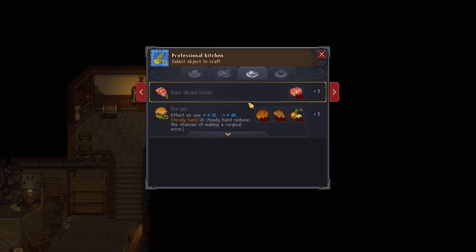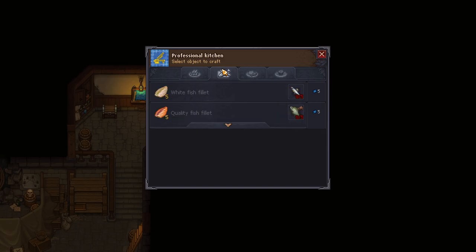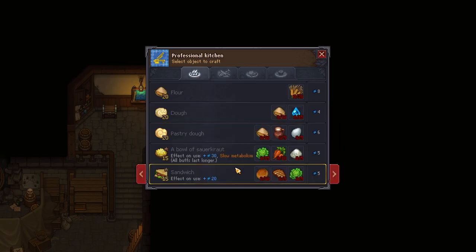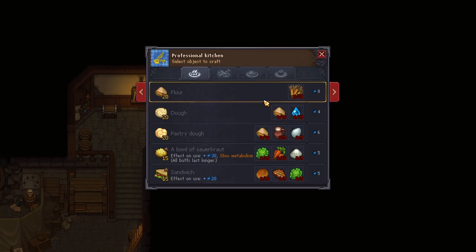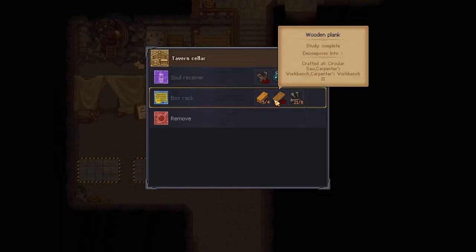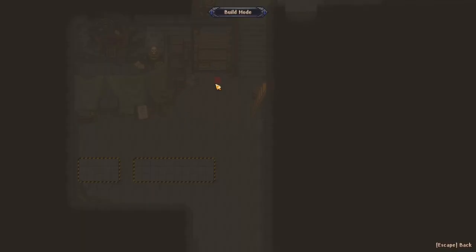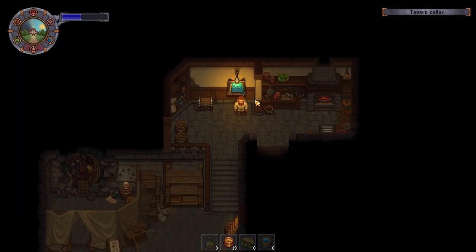Rightio. So, we can make bulk — oh my gosh, that is so helpful. The comments suggested down below that these things can be made in bulk in the professional kitchen, which is what it's good for. Now, we can put another box rack in, I guess. We'll put a box rack in and see what that does.